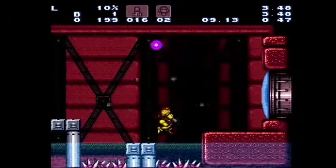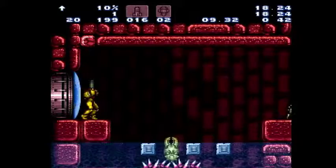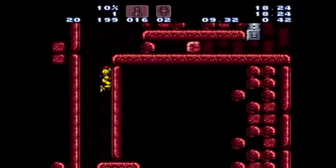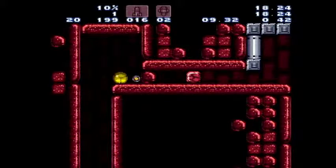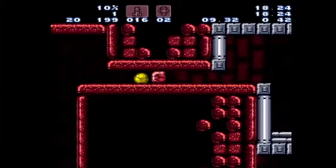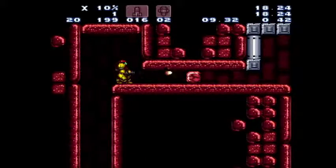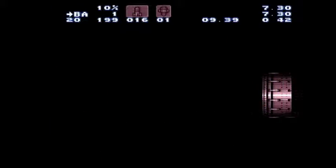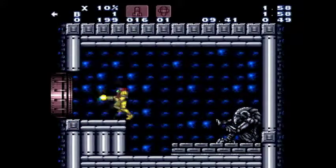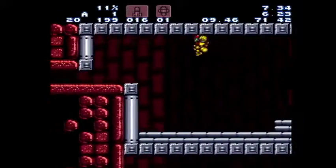Jump and kill both of those guys — ideally not landing in the spikes. Come through here, aim up, shoot, and do some wall jumps to get to Space Jump. Lay a bomb and then shoot that second block rather than bombing it, because if you bomb it you can accidentally clear the next block and fall all the way down. Bomb this, shoot the next one, switch to supers, come through and get Space Jump.